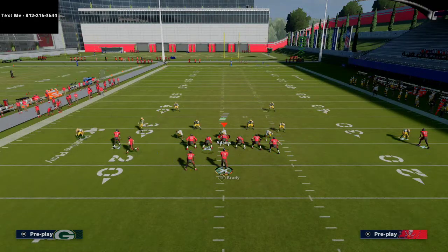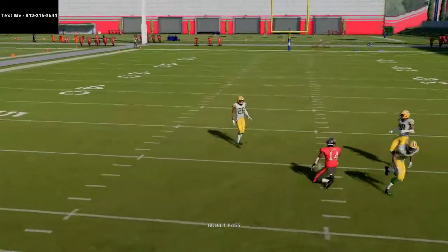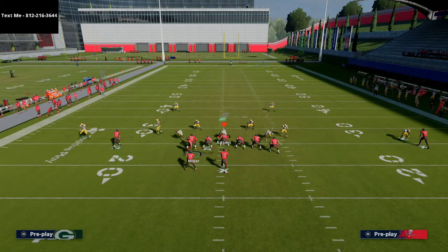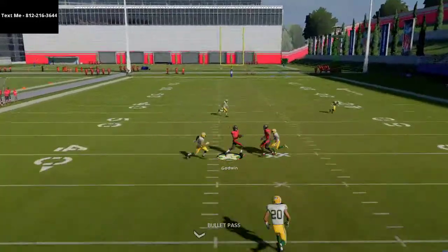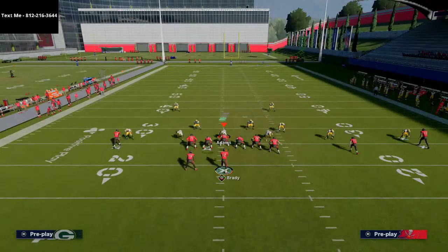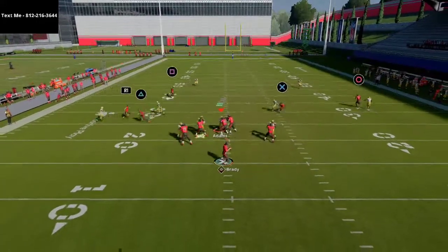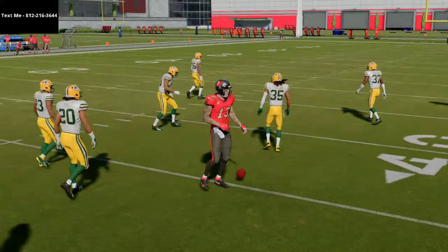With the motion of this formation, the slot receiver on the inside is also not going to get pressed as much — it's more difficult for the defense to press when you're running this motion snap. Even if they try to press him on the inside, he's going to get inside separation and be wide open against man-to-man coverage. As far as the curl route on the right side is concerned, pretty much every single route is going to torch man-to-man or just work the ball up the field.